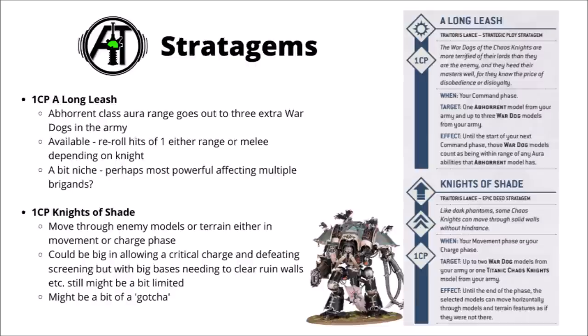Finally for the main Stratagems there's Knights of Shade — 1 CP in either the move or charge phase to allow yourself to move through enemy models and any terrain pieces. Quite a fun one to have some knights ghost through ruined walls and perhaps make charges that wouldn't otherwise have been possible. Just the existence of this one makes it potentially harder for your opponent to screen out key units. I do quite like the way that it affects two different War Dogs or one Titanic Walker — could mean you could have a bunch of knights ghosting through the enemy in different places.